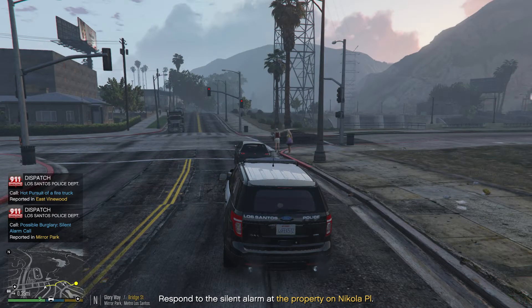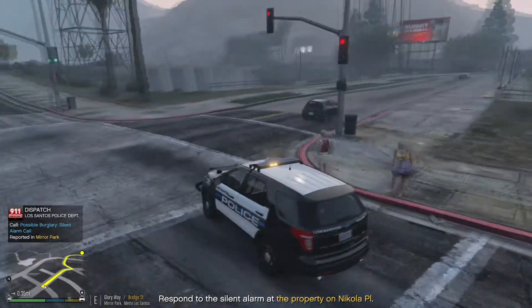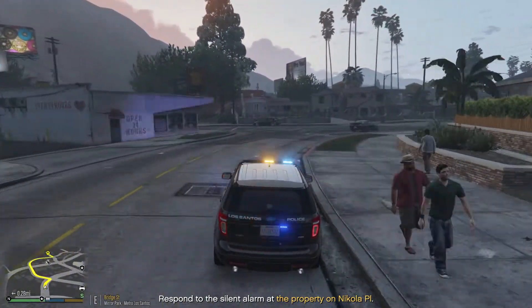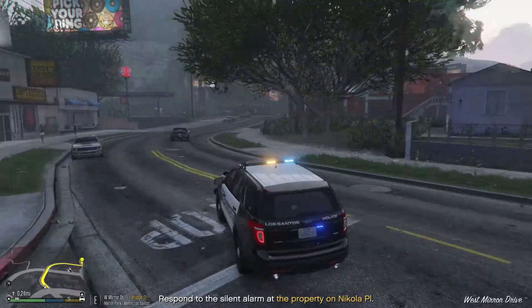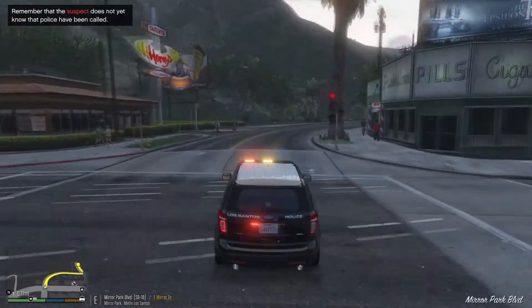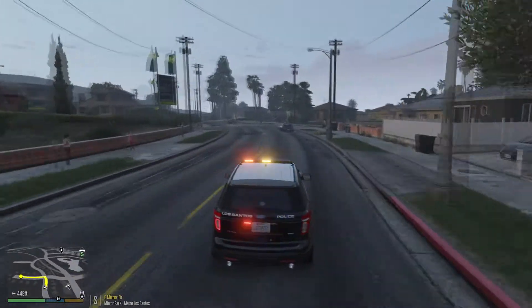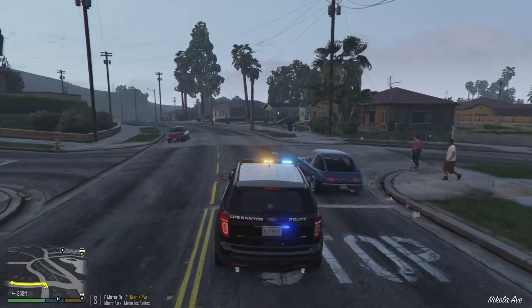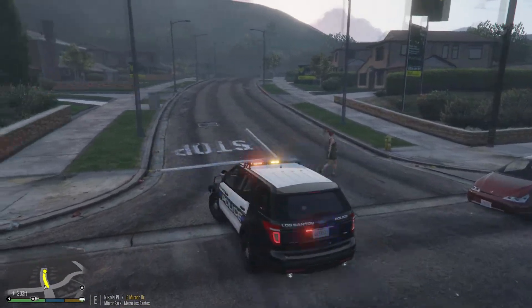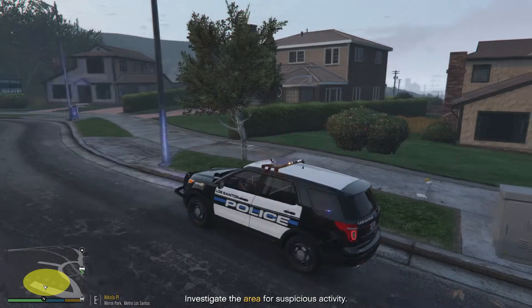We have a call of a possible burglary — it's going to be a silent alarm call. Looks like it's going to be a residence in Muir Park. They want us to respond quietly but quickly, so we'll be responding code 2 but try to make it a fast response time. Dispatch, show me en route — code 2 at this time. It's going to be on Muir Drive in Muir Park. Dispatch, show me 10-97. Attention all units — investigate the area for suspicious activity.